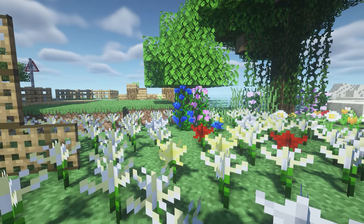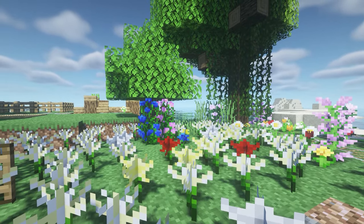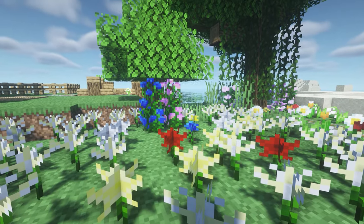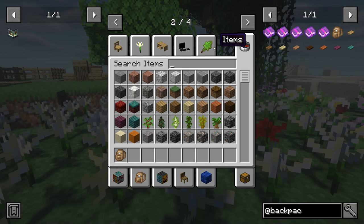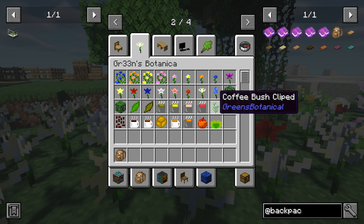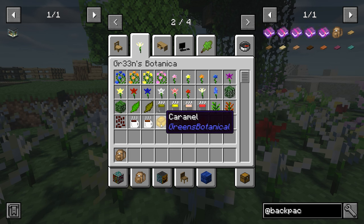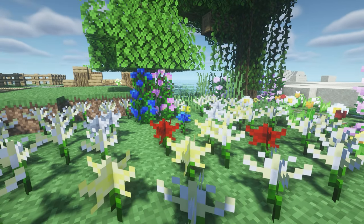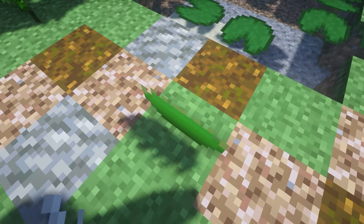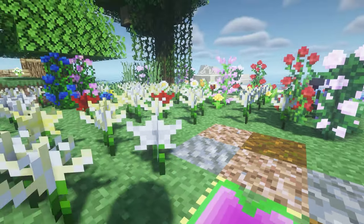So next up we have this mod called Greens Botanical Gardens and this adds some new flowers, plants and foods. There are different flowers and plants — new roses, a whole new bunch of teas and tea leaves, coffee bush, caramel apple, fly traps, caramel. Some really cute items, but it mainly adds these really cute flowers that I love. If we place a fly trap down, it will hurt you when you walk over it — I am in creative — but that's pretty cool.